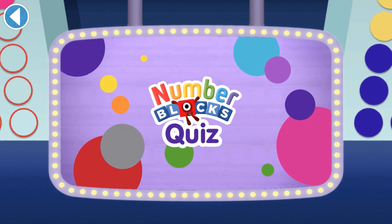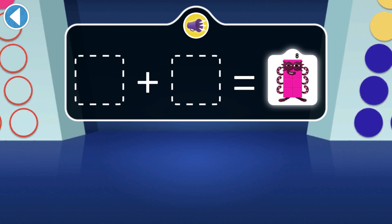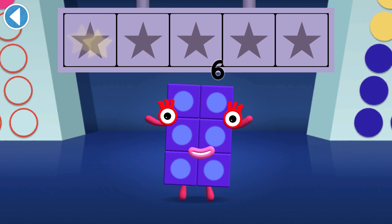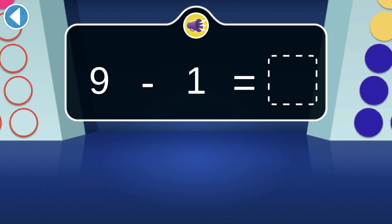Number Blocks quiz! We need Octoblock. Which two numbers can make eight? Well done, you've won a super shiny star! Nine green bottles, but one falls off the wall — how many does that leave?